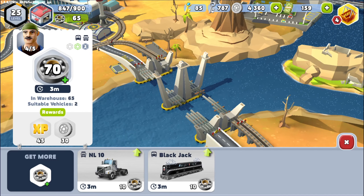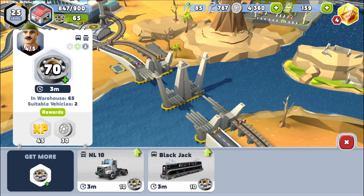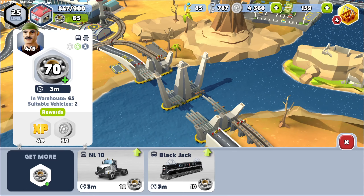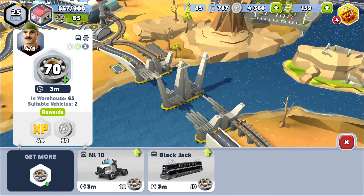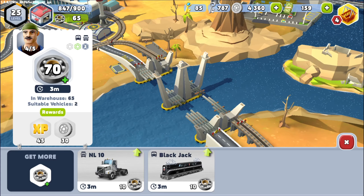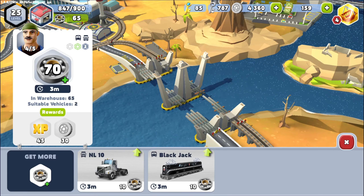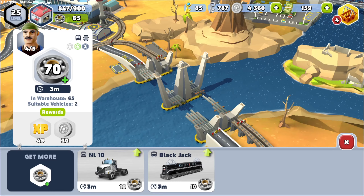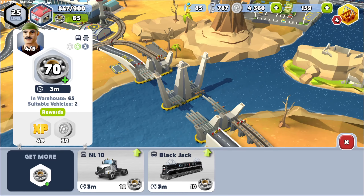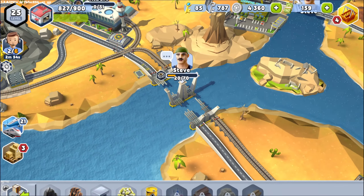Oh, okay — so this changed all of a sudden. Maybe the previous ones were a bug. The way it was previously, it was asking for 70 for the first parts of this, and it was also an hour. It's only allowing me to use common and uncommon vehicles for this — even though I do have epic ones, I have epic trains and an epic truck too. So I actually had to crank these guys up so they can both carry 10, which was a little expensive. It was really slow when I was only doing five each. But now it appears they changed it to three minutes, so that shouldn't be anywhere near as big a problem. That's the reason I was thinking major slowdown. I don't know why it changed all of a sudden.